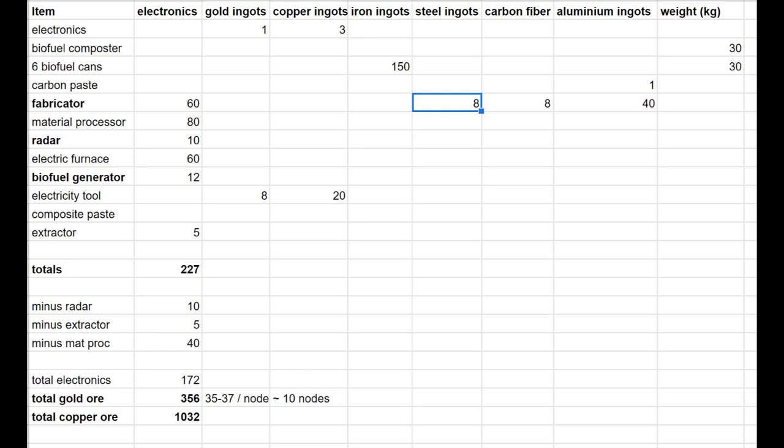You're going to need a ton of copper as well. The total copper ore needed is 1,032 — but it's less than that because you can get some refunded. Just remember that key point: the material processor can be destroyed for half the materials back once you've got the composite paste done. And once you've cooked the composite paste in the electric furnace, you can safely destroy the electric furnace to get half the materials back.